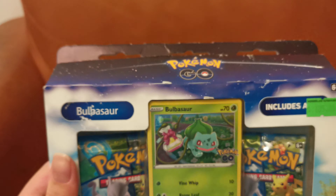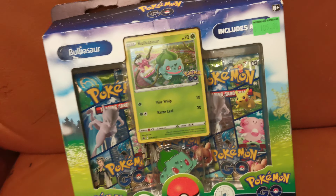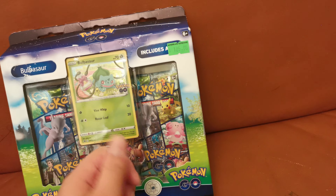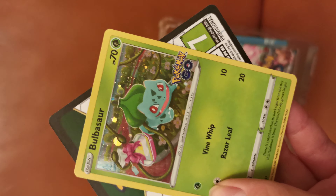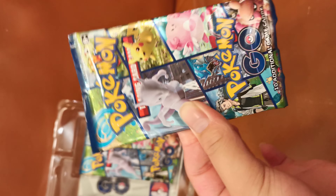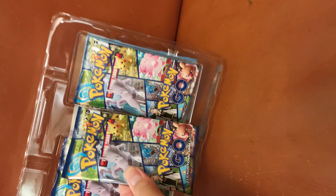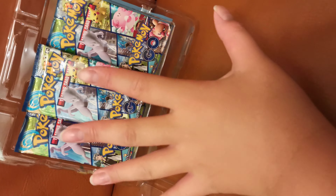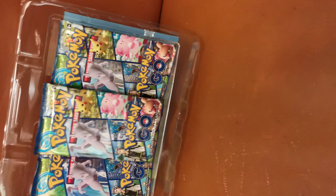Any special card? So we'll start to open this Bulbasaur boost pack. I've got a new special card of Bulbasaur, which is the new one and a beautiful thing. So let's start to open these packs. There are three packs of Pokemon Go cards. It's the special one. So we're going to open it now.